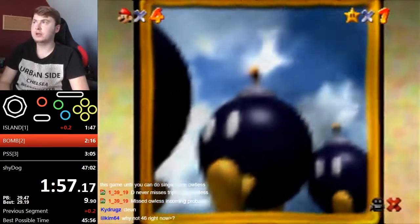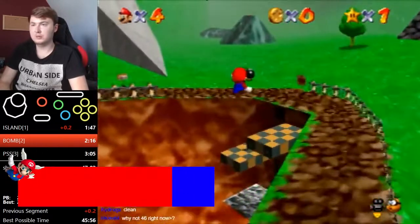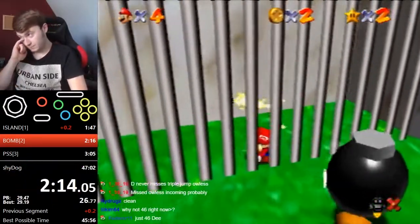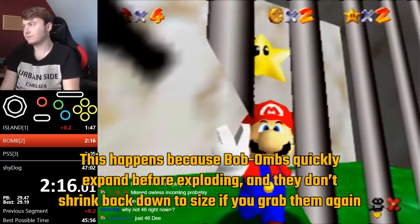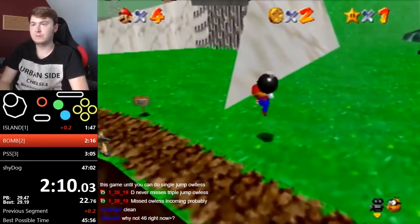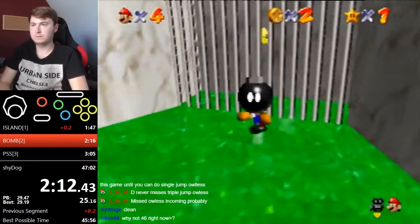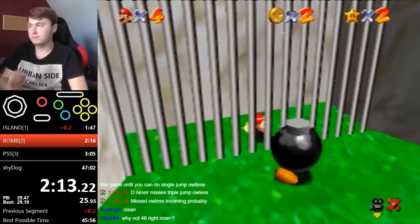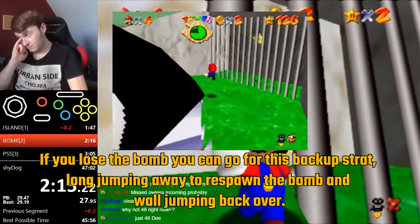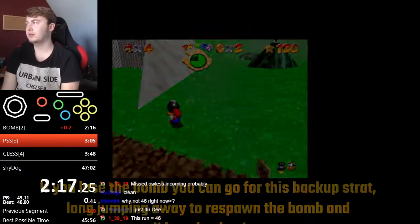For the next Bob-omb Battlefield star, Dwhatever uses a glitch called bomb clip to collect the Chain Chomp star. By throwing a bomb and catching it right when it hits the ground, you'll be holding a much bigger bomb, giving Mario a ton of backwards momentum. This momentum combined with throwing the bomb away allows you to clip inside the gate, skipping the need to ground pound the Chain Chomp's post. This saves about 12 seconds if you're good at the game.